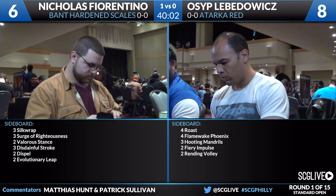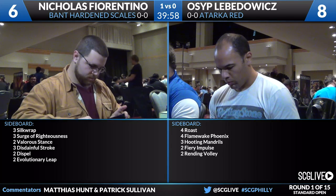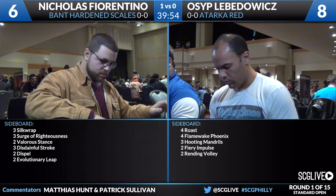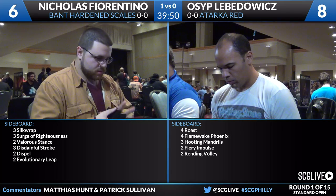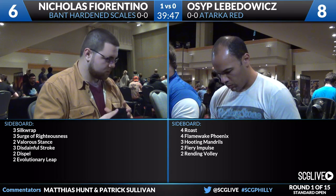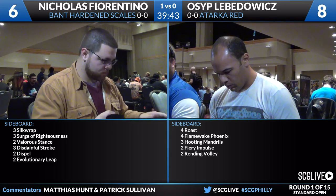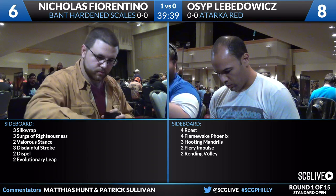On Fiorentino's side, I like what's going on. It looks very straightforward — three Silkwraps, three Surge of Righteousness. Those all seem excellent for the matchup. Silkwrap takes care of small creatures, Surge against a red deck is great. He also has Valorous Stance, Disdainful Stroke, Dispel, and Evolutionary Leap. He should have a great array of weapons for the Atarka Red matchup. I love Silkwrap, Surge of Righteousness, and Dispel in this matchup.